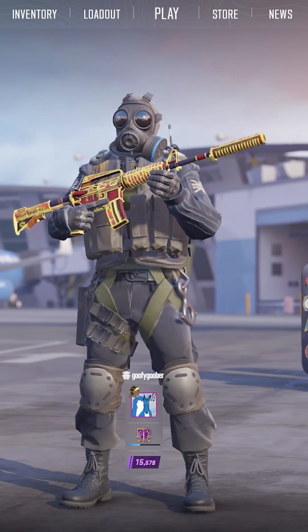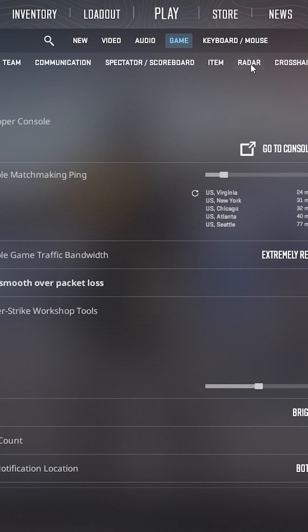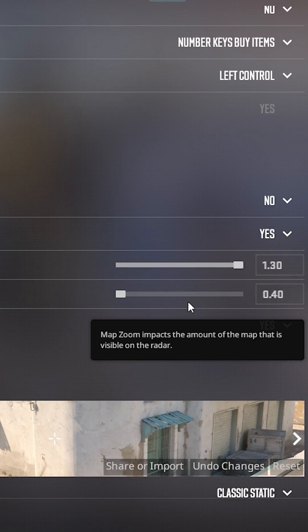To make your minimap easier to see, go to your game settings and find the section about radar. Size up your minimap HUD scale and decrease your minimap zoom so you can see the whole map.